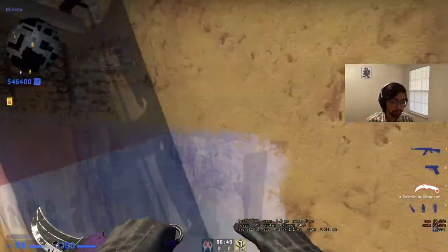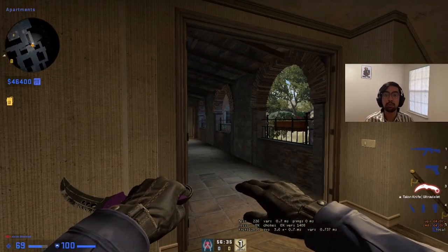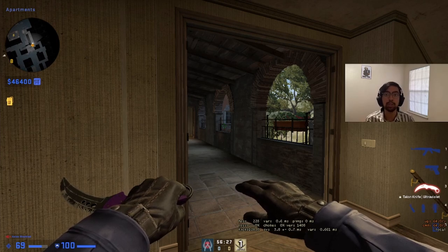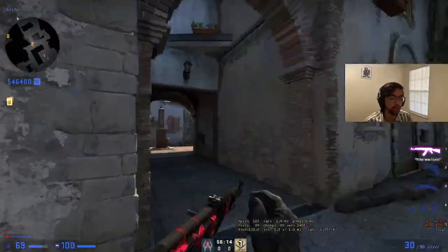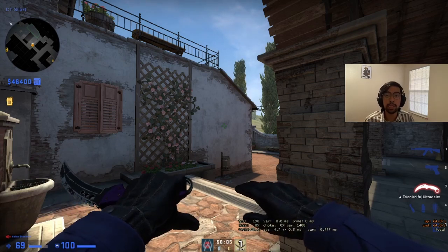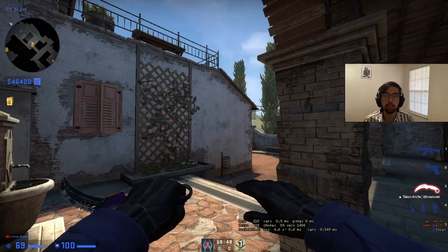Boiler and apartments have also been super important — it's very similar to how B banana works on the A side. Having apartments, boiler, and balcony basically feigns more presence on brackets and ensures any CT wanting to re-aggress into brackets has to use utility and flush you out with a crossfire. Finally, depending on the situation, CT spawn itself can be important. Once the CTs have fanned out, if you get a kill on arch and have all the CT positions, you can double back into library, wrap onto A site, or double back to CT and do a B split. Arch leads into CT and that position is extremely important.